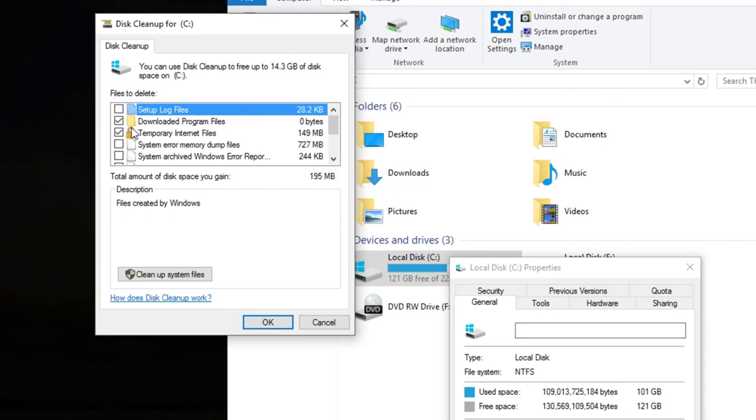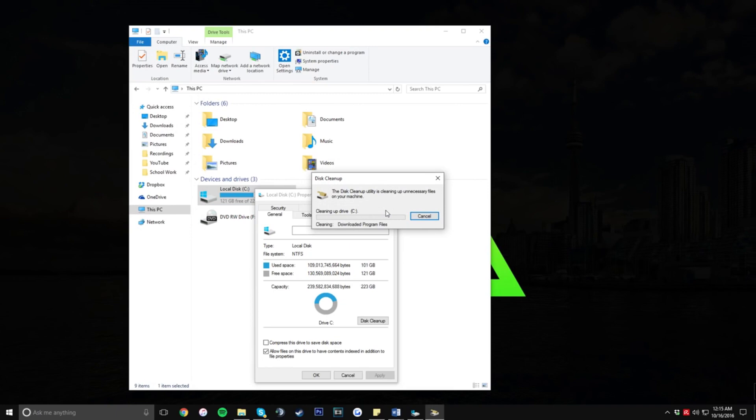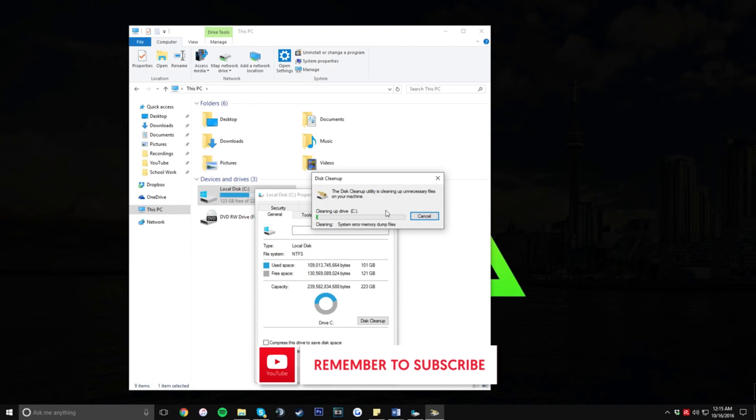Once you're in Properties, click on Disk Cleanup. It will calculate how much space you'll be able to free on your computer. Go ahead and click on every available option — what this is going to do is clean up any junk files you might have. As you can see, this can clean up almost 15 gigabytes on my computer. Click OK and then Delete Files.